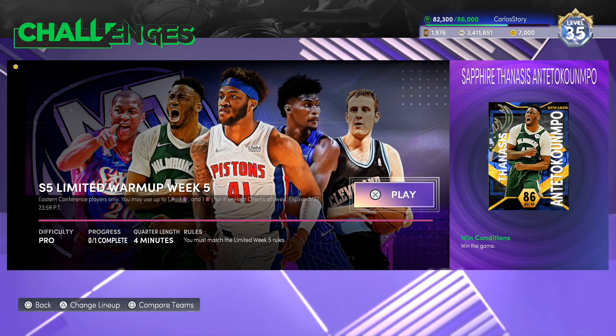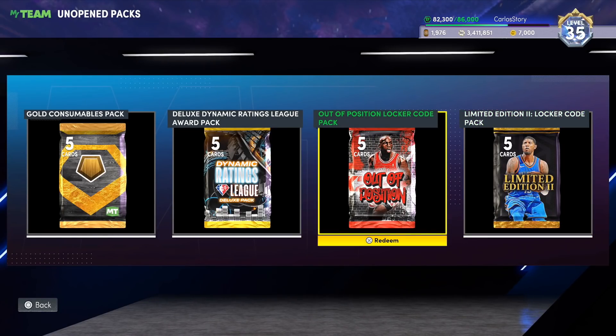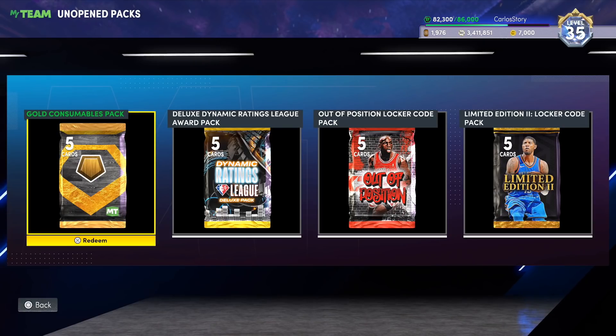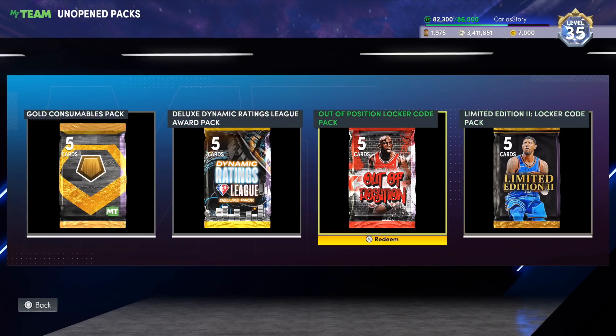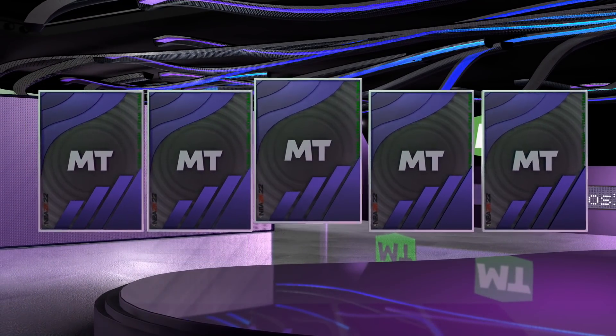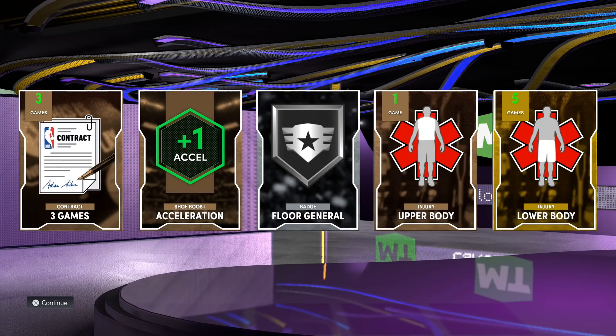There's definitely a lot of free stuff to go after, but now we gotta open the free packs we got in this video. We got the limited edition pack, the out-of-position pack, the dynamic ratings league pack, and the gold consumable. We're gonna open these and maybe we'll get lucky. We get one gold — floor general. Okay, that's not the worst thing.